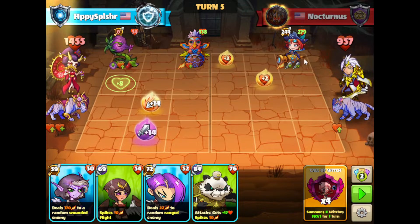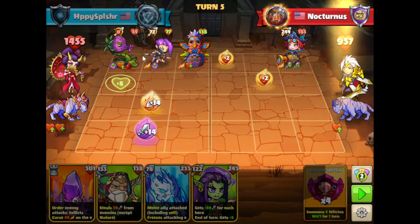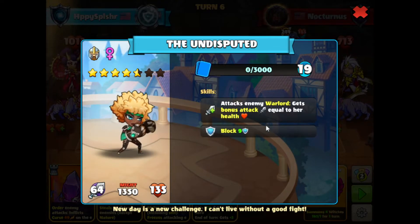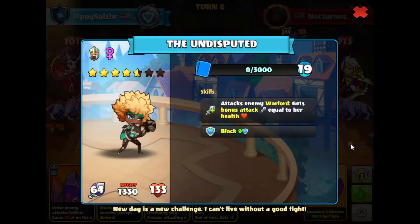We will need to destroy this because we can't let them take care of our board. We'll summon this range hero on A2 to give some damage, and we need to find a way to get rid of this as quickly as possible. We have this melee hero that gets an attack boost equal to their health whenever our warlord is attacked — it has nine block. I'm wondering if it's going to be more important to take less damage now or to stop the damage from later.